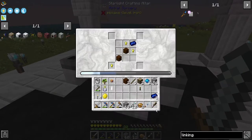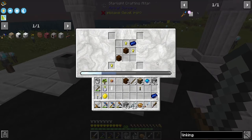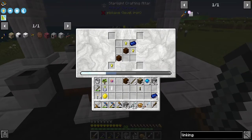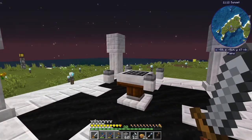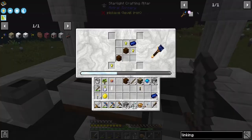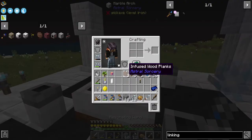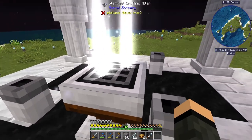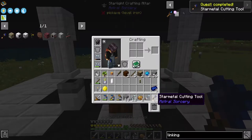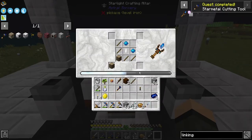Let's go ahead and do the cutting tool — yeah, not enough power. The sun is just now going down, so that's completely understandable. I did go ahead and moved my Cave Illuminator over there so it can illuminate more chunks of the cave sections. Cutting tool is done, and then I need my linking tool — that way I can make more star metal in the future.